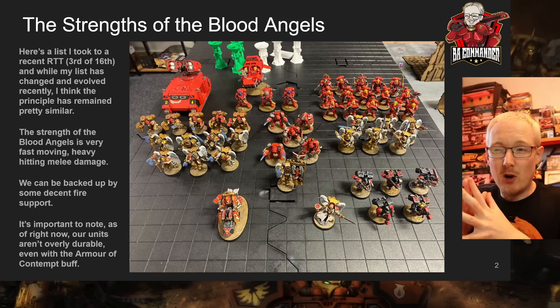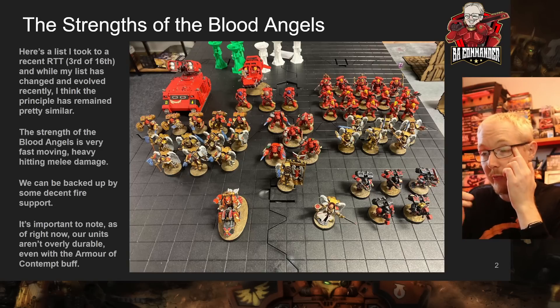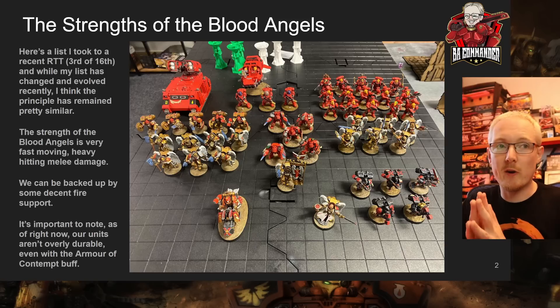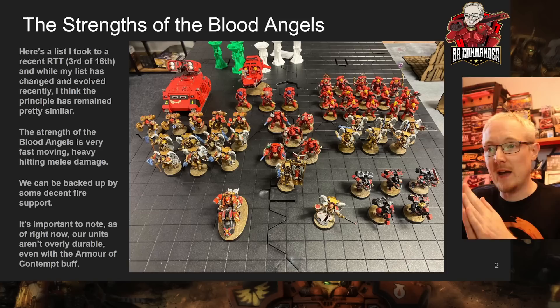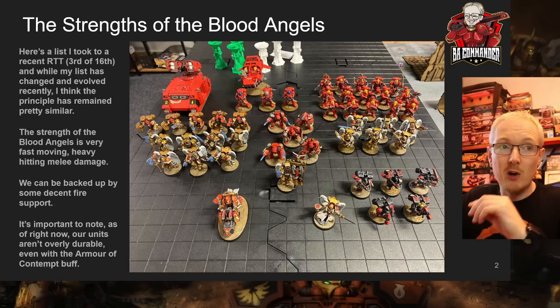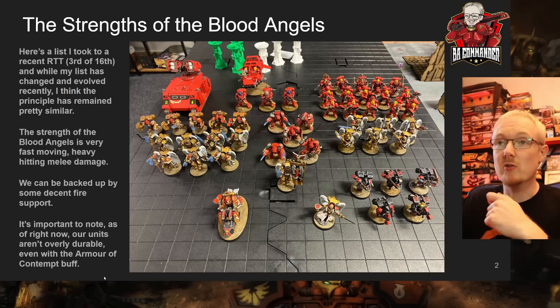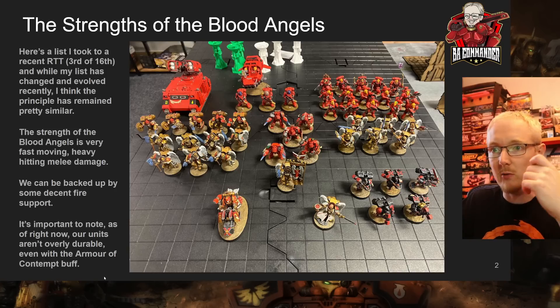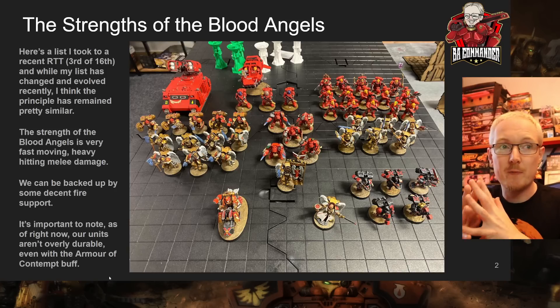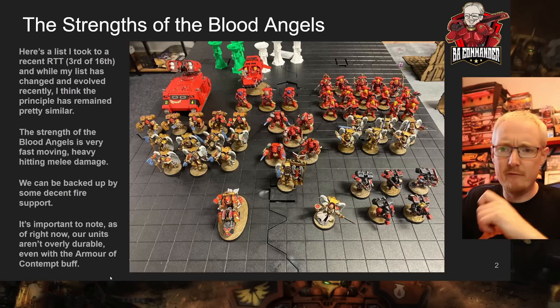There are certain units we're still very weak against. One I recently came up against was the Eldar support weapons — strength 12 minus four — so they're wounding on twos and that minus four makes saving throws very scary. Even Sanguinary Guard can drop very quickly against that. Also Retributors for Sisters of Battle ignoring cover with multi-meltas — minus four — you're typically losing a lot of Sanguinary Guard, especially with full rerolls from Morvenn Vahl. We still have to use obscuring terrain every chance we can get.